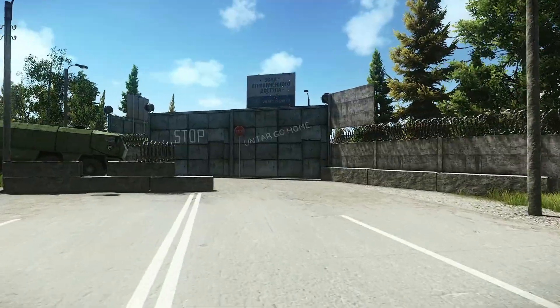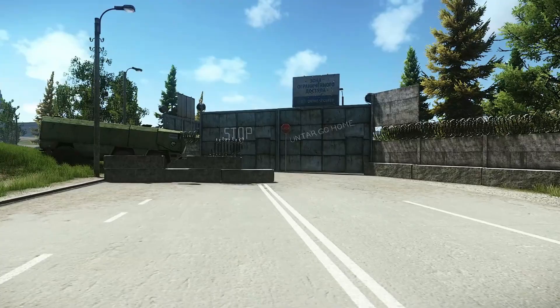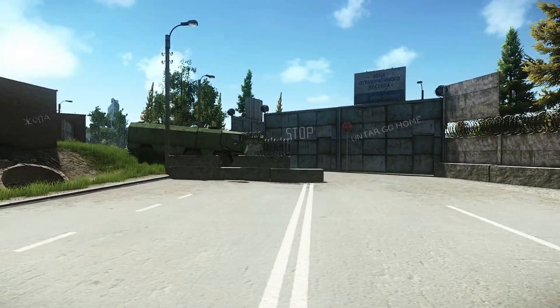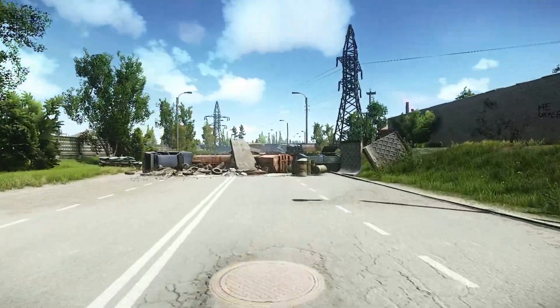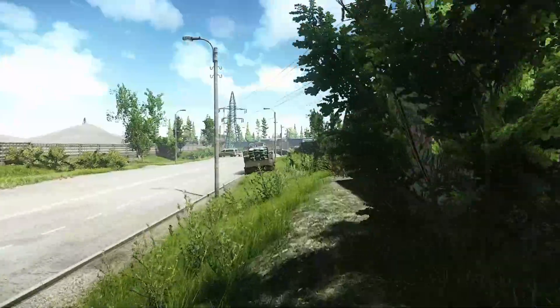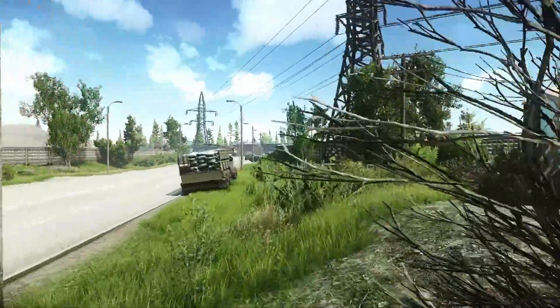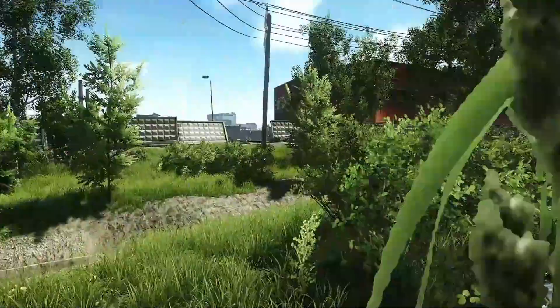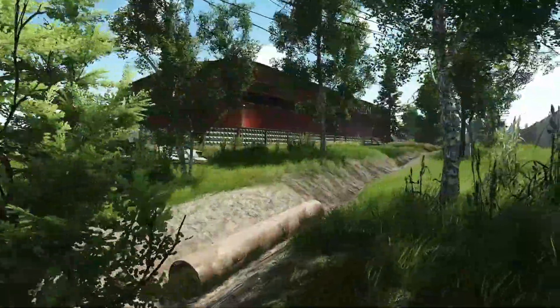So to begin, we're at one of the extractions called Crossroad. This is the westernmost part of the map. South is that way, which will be trailer parts.